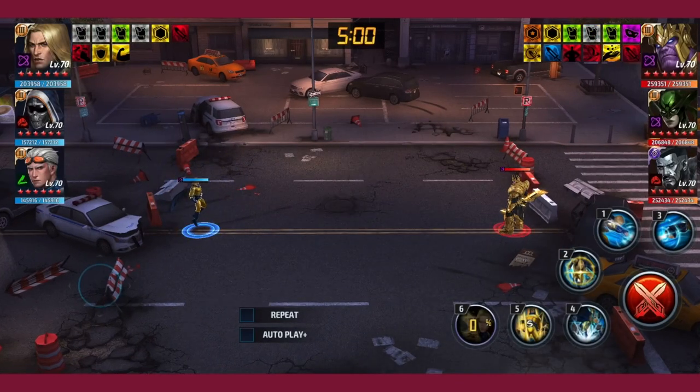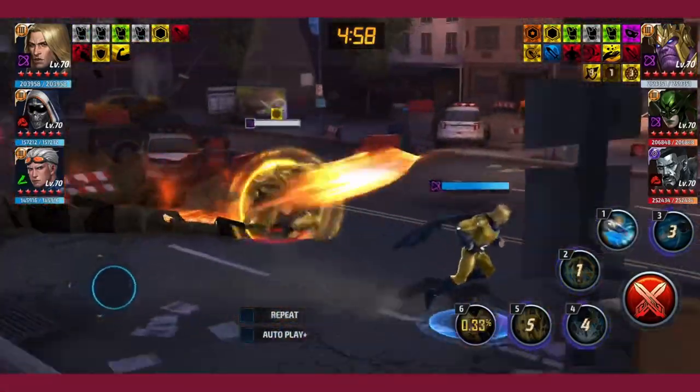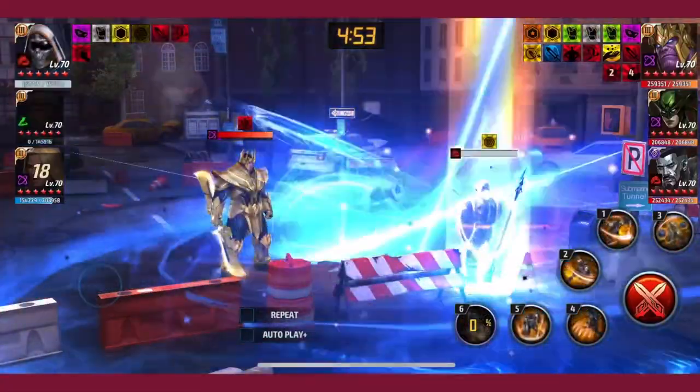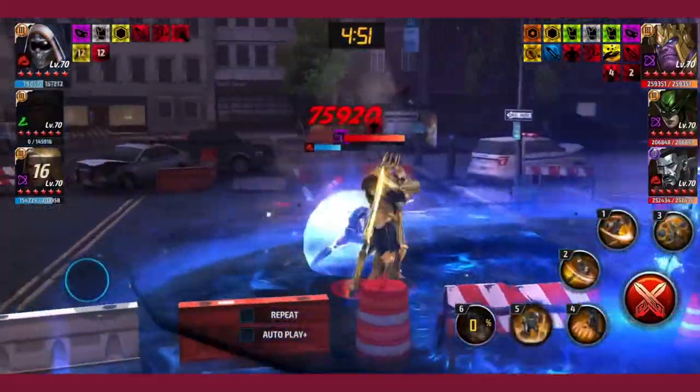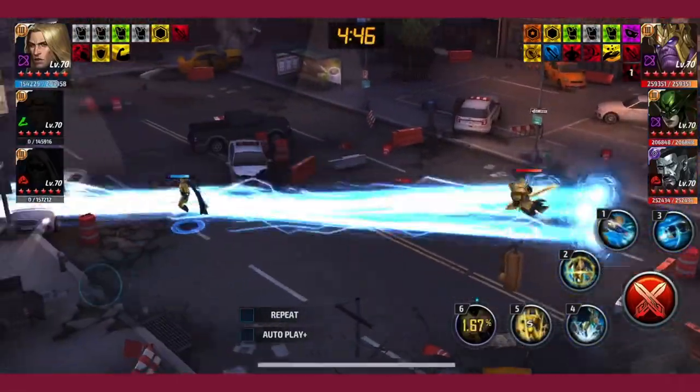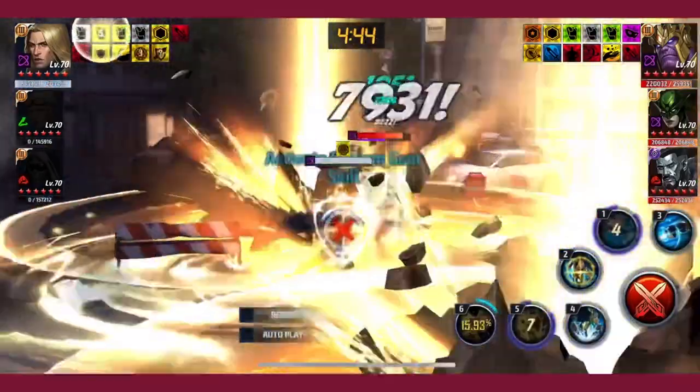Here I'm using Sentry, combining him with Taskmaster with Insight. I try to kill Thanos with Quicksilver, but I think with regen Quicksilver just can't do it — Thanos has too much HP.